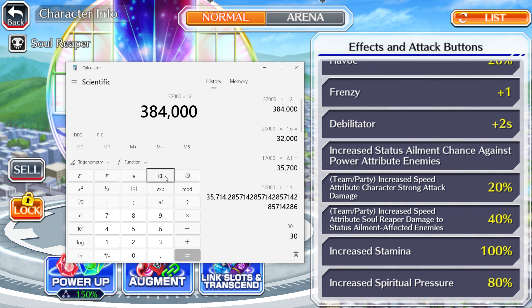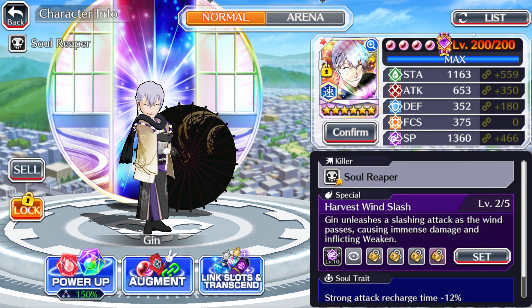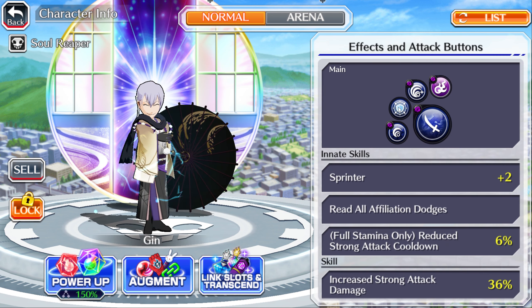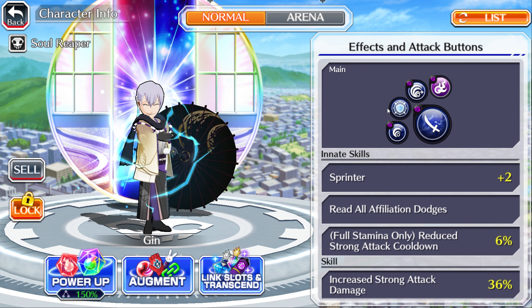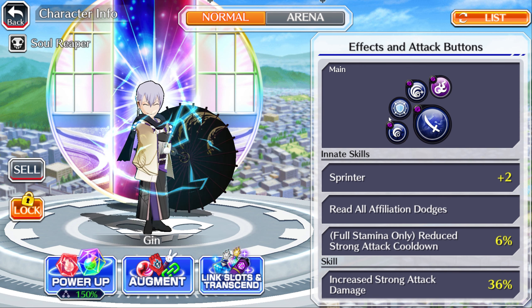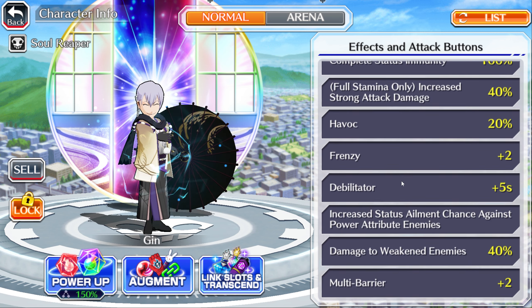The problem with full stamina damage boost along with full stamina strong attack damage 40% and full stamina strong attack recharge 6% is that as soon as you lose your full stam — and this Gin does not have a way to heal back to full — you end up losing so much of the character. That's why I was saying this barrier doesn't come with a boost or a heal, which would increase your defense significantly and potentially help you keep your full stam or pick up a green orb to heal back up.